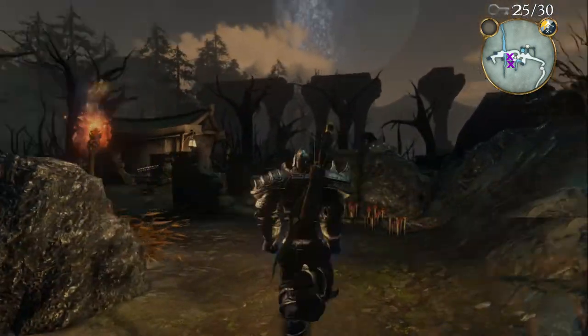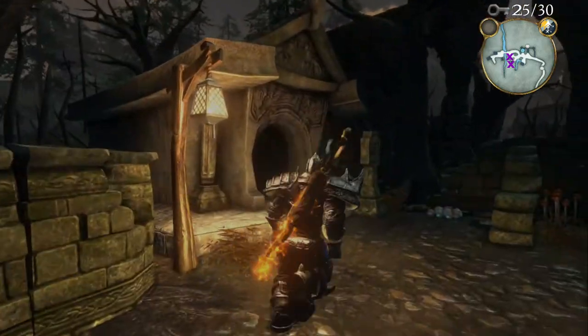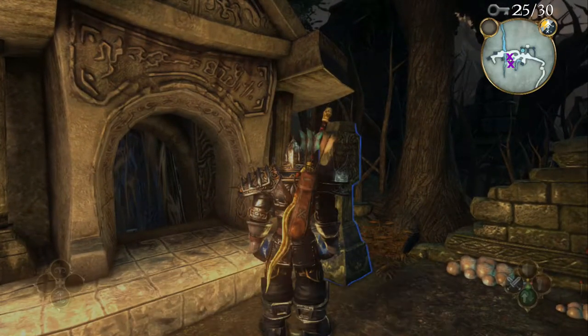For the second key, carry on following the path around until you see a crypt on the left hand side. Go into the crypt and push open the sarcophagus for the key.